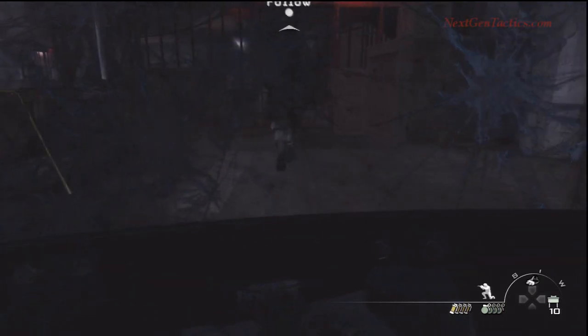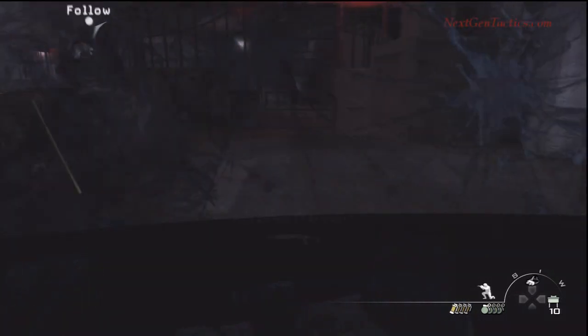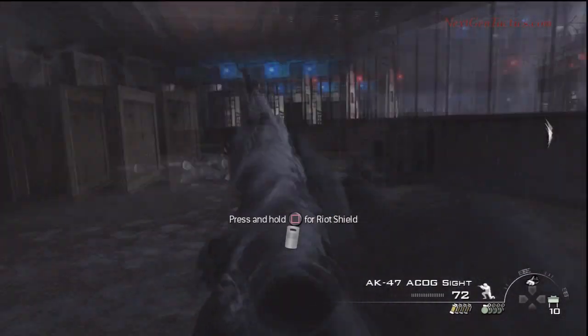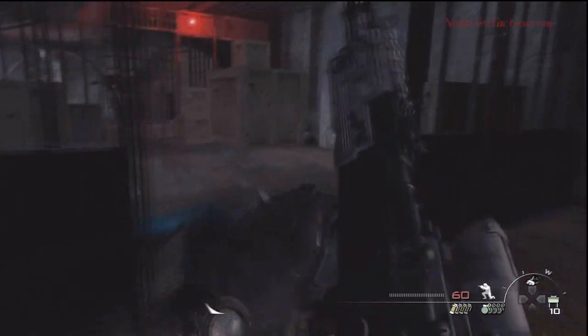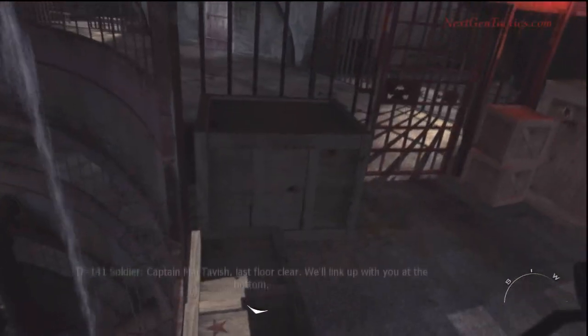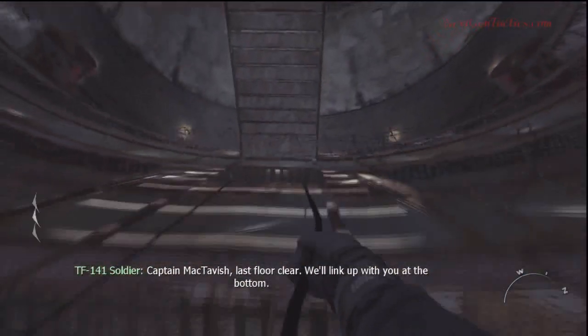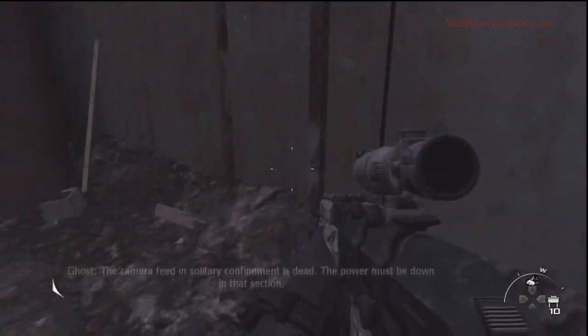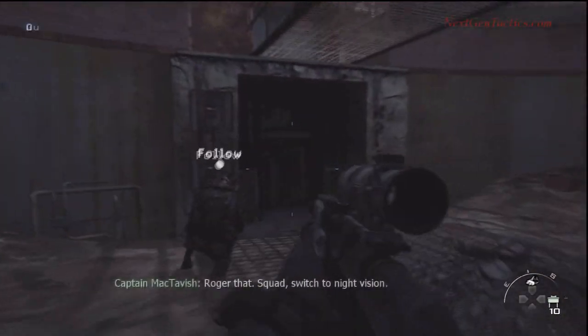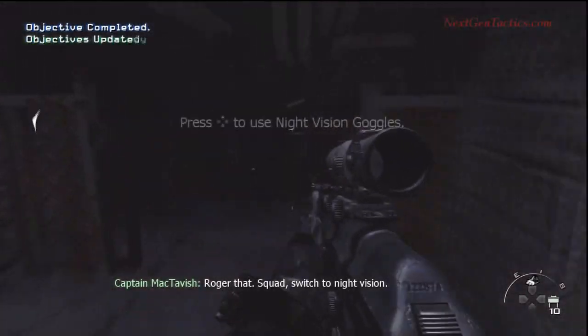We're going to follow Soapy, and it looks like we've got to go down this rope. I want to switch off the riot shield, grab a weapon, and then take a ride down the rope — and that's it for Part 1 of the Gulag. Stay tuned for Part 2. For more campaign walkthroughs, visit www.nextgentactics.com. We also have trophy guides, multiplayer stuff, and spec ops as well. Spider-Byte out.